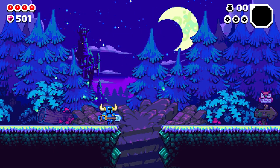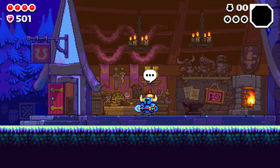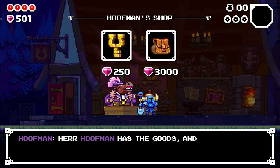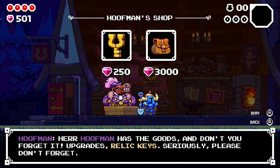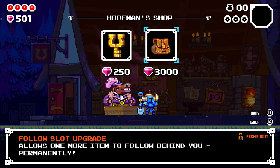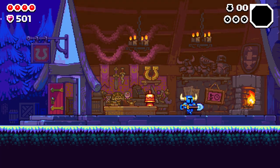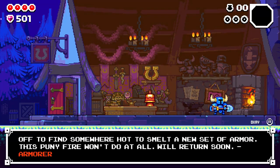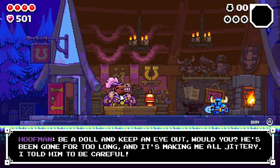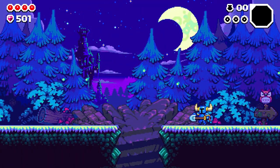Let's see if there's anything we can purchase here. Last time we dug down until we died. This guy sells relic keys — opens a relic room lock. Complete relic rooms to unlock new relics; undiscovered relics: seven. Follow slot upgrade — one item to follow behind you permanently. Permanent upgrade, very cool. And this guy is still not around, and there's no more to be had going that way. The armorer — yeah, keep an eye out for the armorer. Maybe he's underground, we don't know.